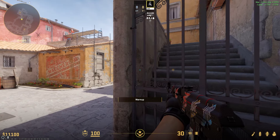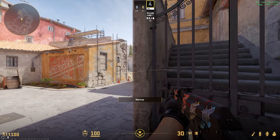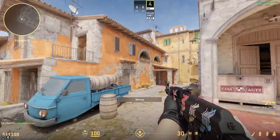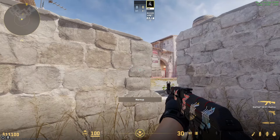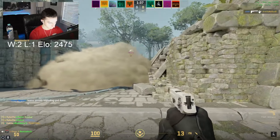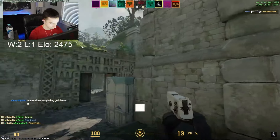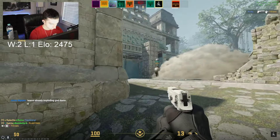Moving on to Ancient: if you plant default on B, take Ramp control. If it's planted in front of Slant, you can play Cave, Long, or Ramp. On A, planting default means you can play from Donut or Main. On Anubis, if you're planting default on B, the only good spot is Main, but if you're planting in front of E-box, you can play from Main or E-box. On A, there aren't many bad plant locations, but the only time you shouldn't play from Main is if it's planted backside behind Cake. If you have the space, playing from Heaven is also very strong.